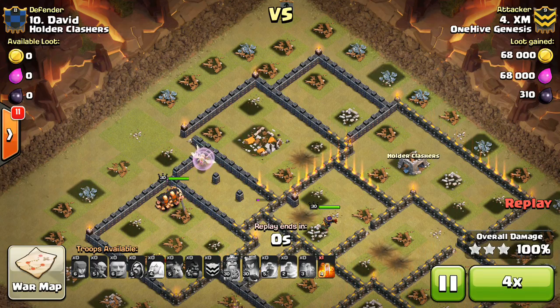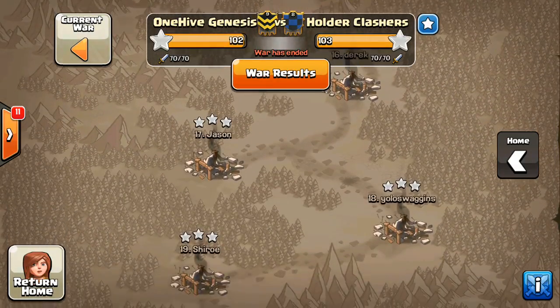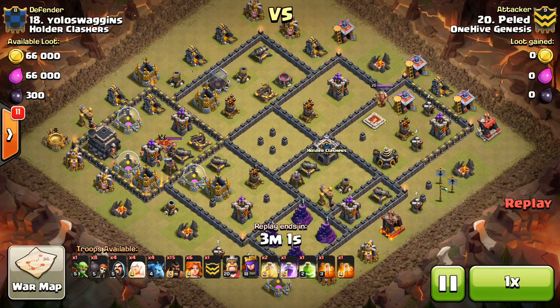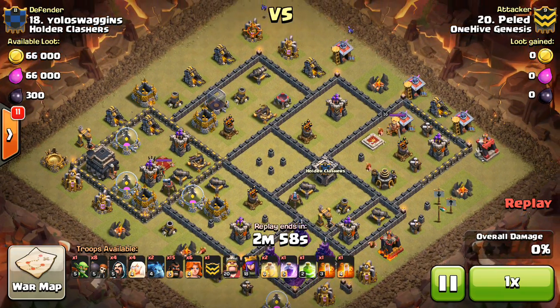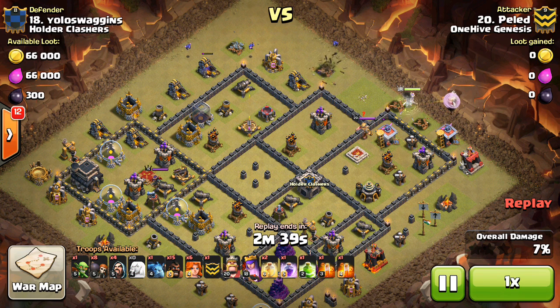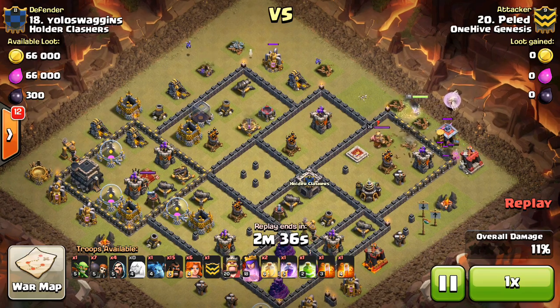Moving on, taking a look at number 18. Pelaid taking on 18, coming at it with a Queen Walk GoVaHo. Very nice stuff there. Just dropping down a few minions to create the funnel, then dropping down the Queen for the Queen Walk. The army camps are conveniently there to help create the funnel, pushing her to the right side of the base, where he Wall Breakers her in and lets her start moving into the core of the base — taking out some possible double Giant Bomb spots. The healers go down right here with good placement on them, keeping them out of range of that air defense.